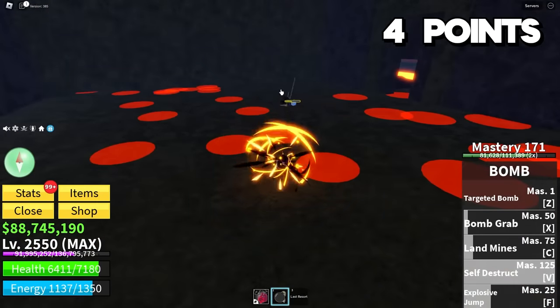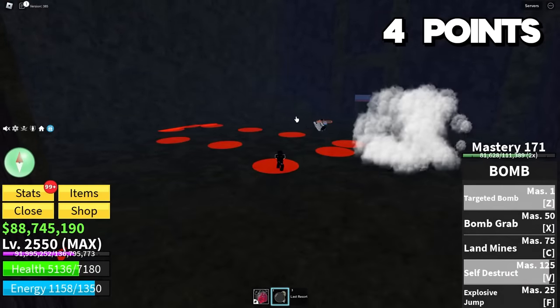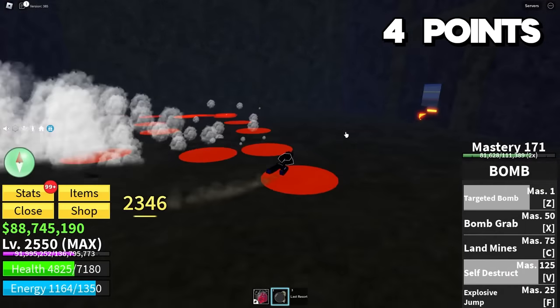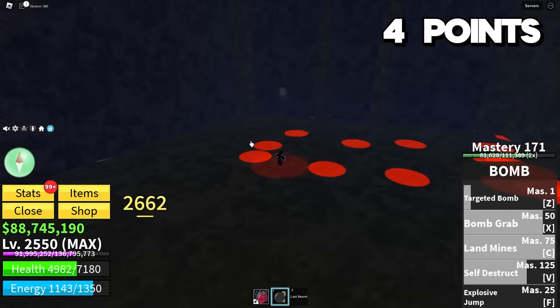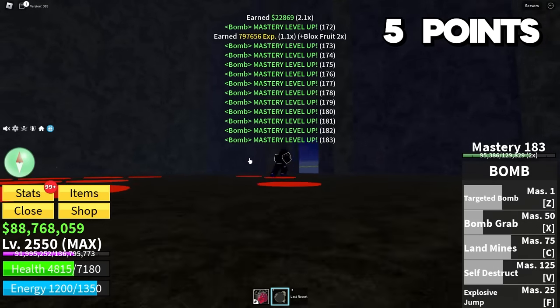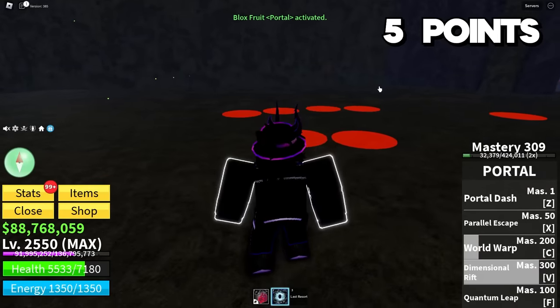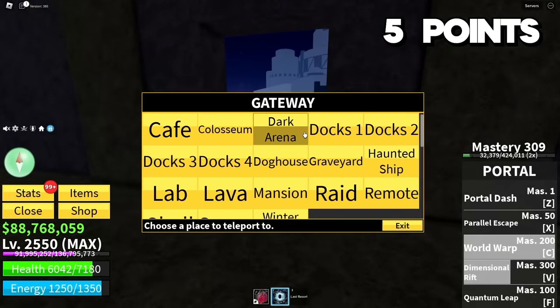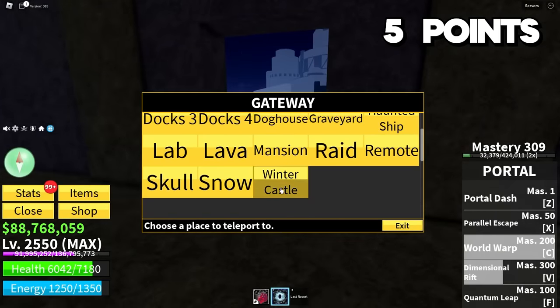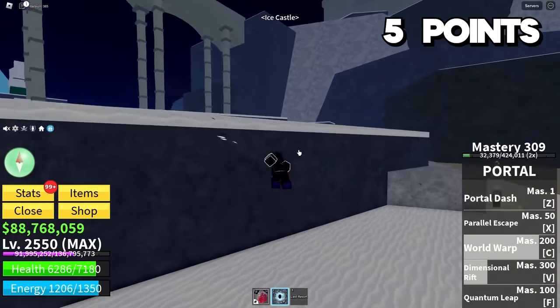I'm going to charge it up and hit that southern cross — bam! Bro just lost his entire soul. Bomb fruit is it — this is the goated fruit. I misunderstood this fruit all along. I did not think I would do so much damage. We've got five points right now. We're about to swing over to the Winter Castle to fight the Awakened Ice Admiral. I'm not super afraid of him, especially since we have so many stats right now — we're pretty strong, we do good damage, we're tanky.